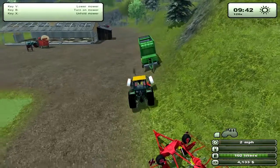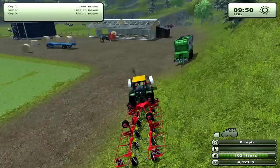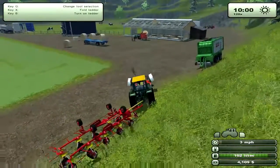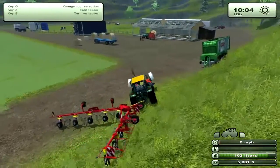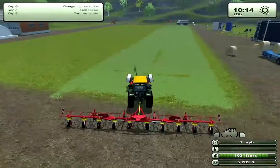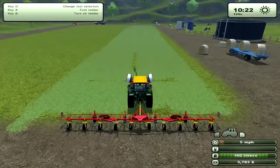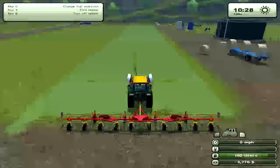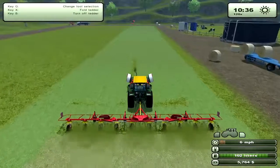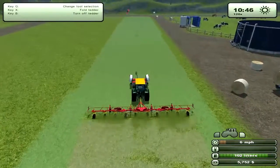Hay is different from straw. You need both of them for the mixing wagon. So we'll go ahead and unfold it. This is the second level of the tedder, like the second best one. It takes up a pretty large amount of room. We'll turn it on and hit four, which is our harvesting speed basically. So we'll just do one row.